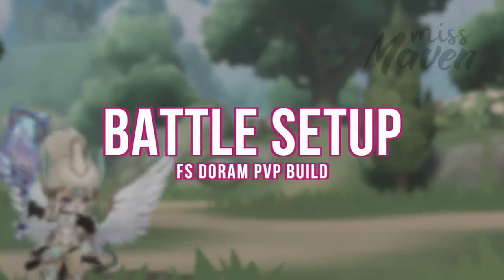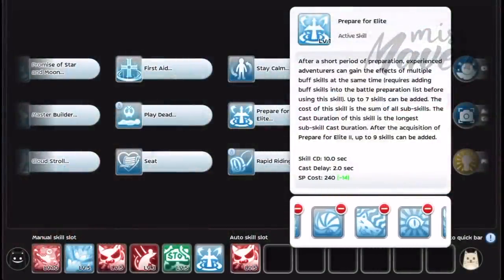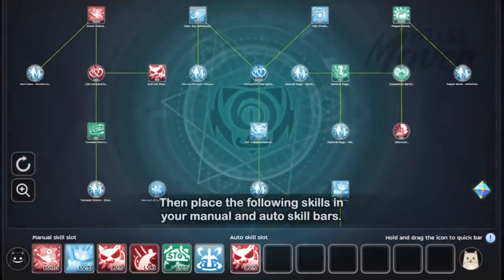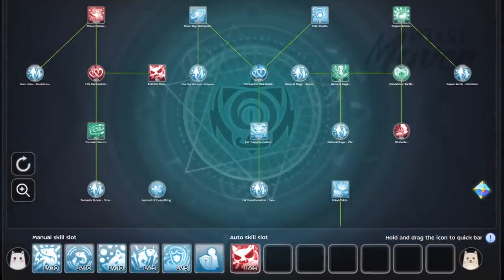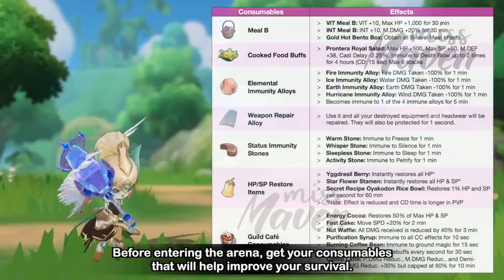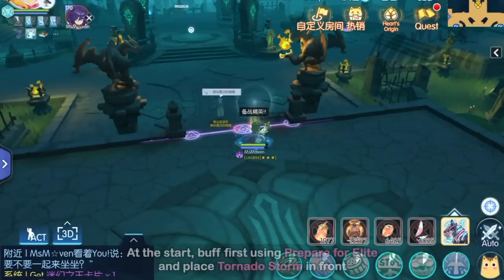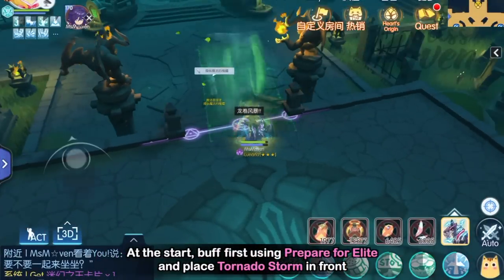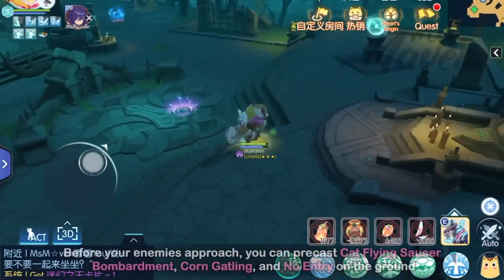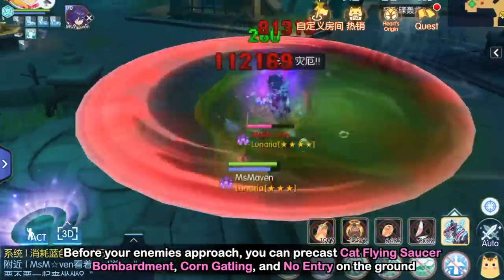Finally, let's discuss the general battle preparation and skill setup. First, make sure that all your buffs are in Prepare for Elite, such as Soul Bead, Stoop, Stealth, Curled Beetle Charge, Hiss, Night Vision, and Tasty Shrimp Party. Then place the following skills in your manual and auto skill bars. Before entering the arena, get your consumables that will help improve your survival. At the start, buff first using Prepare for Elite and place Tornado Storm in front of you to increase you and your teammates' movement speed and slow down the enemies. Before your enemies approach, you can pre-cast Cat Flying Saucer Bombardment, Corn Gatling, and No Entry on the ground to control the area.